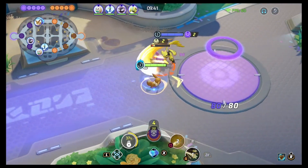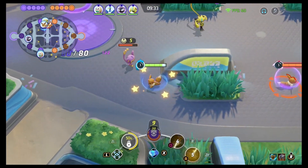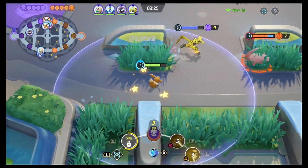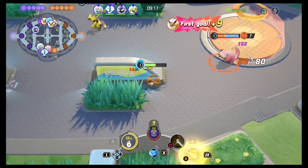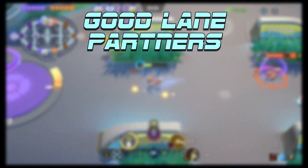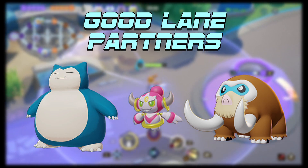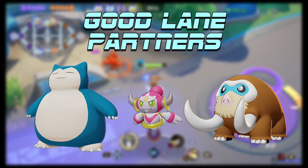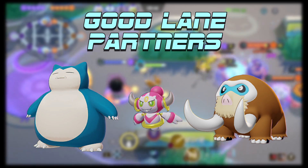Playing with this build, I would compare it to a very squishy AD carry up until the point that you get to level four when you evolve into Glaceon. The Eevee is very slow and its attacks aren't the greatest, but you can easily just pressure an opponent using Swift and Tail Whip to get last hits on the opponent's wild Pokémon, or try to pick up a KO if they're very aggressive. If you're looking for lane partners, anything bulky with good CC to lock down targets is great — think Swinub, Crustle, Machoke, or Garchomp — something that can walk in and CC targets will be a good partner in lane.